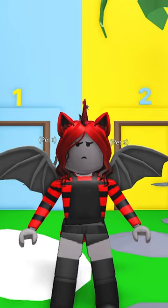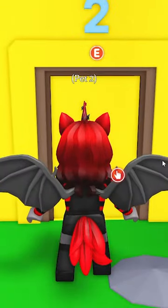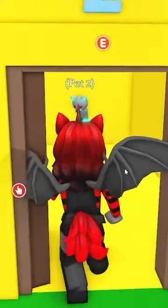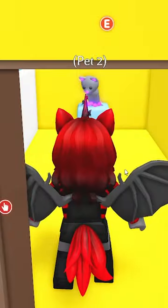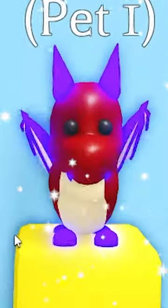Alright, your five seconds are up. Behind the golden door, which is pet two, is the common pet. It's a mega neon common pet — look at it! And behind door one was the legendary.